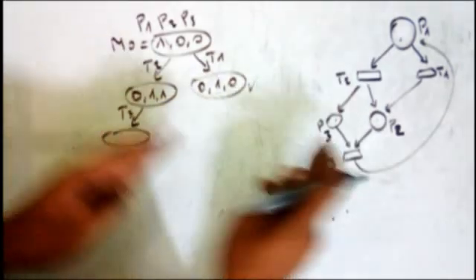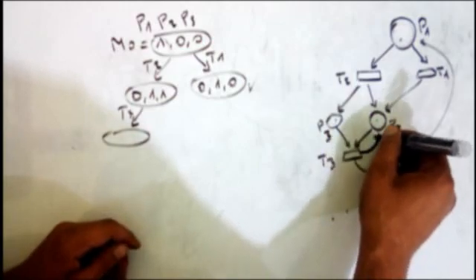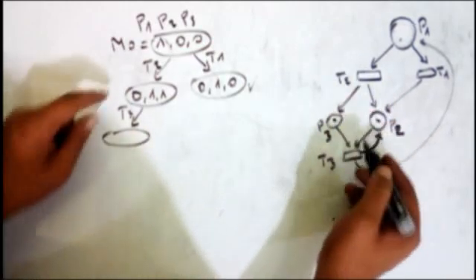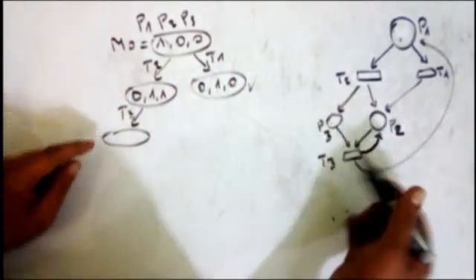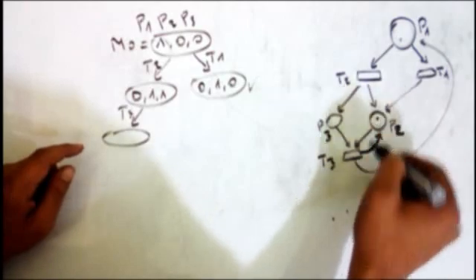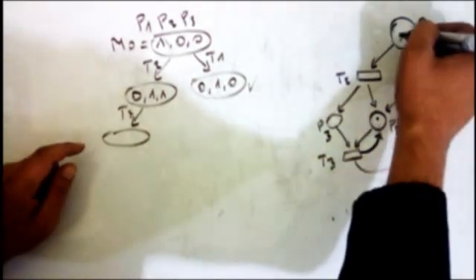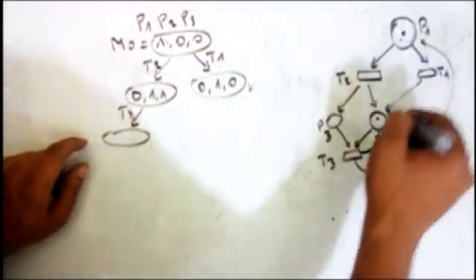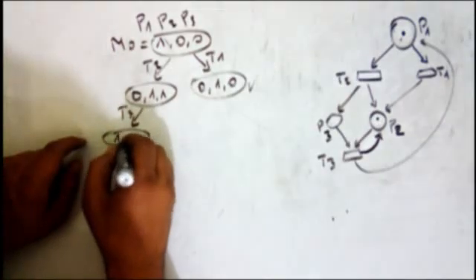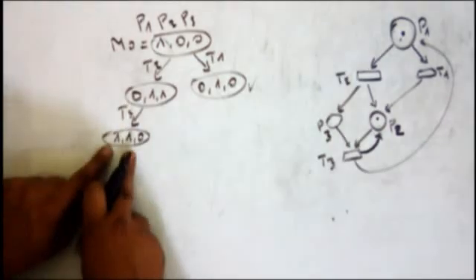So from (0,1,1), when I fire t3, I remove these tokens and add one token here and one token here, because there is an output arc from this transition to this place. The resulting marking is (1,1,0).